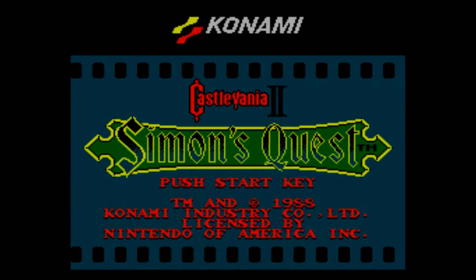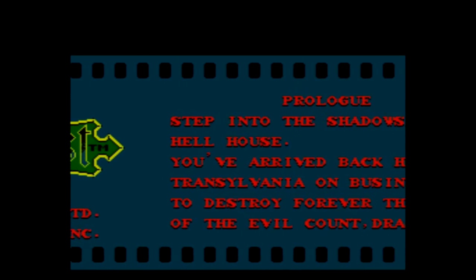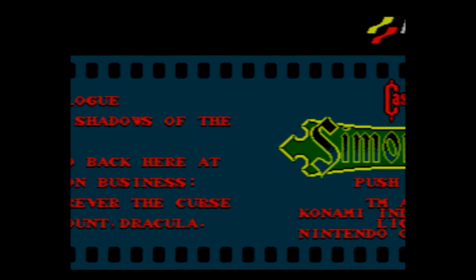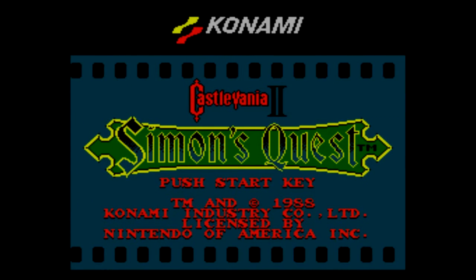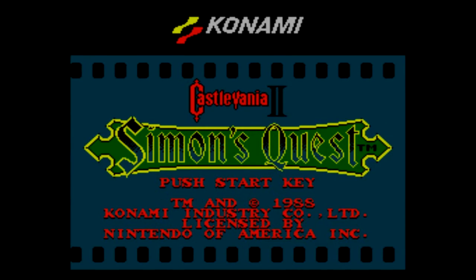It is the sequel to Castlevania. It is an interesting take on a sequel. It does come with a prologue — let's read that quickly. Step into the shadows of the Hell House. You've arrived back in Transylvania on business to destroy forever the curse of the evil Count Dracula. We're back as Simon Belmont. Apparently we didn't do it well enough the first time.